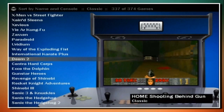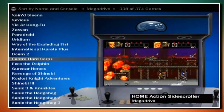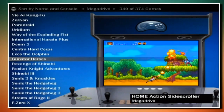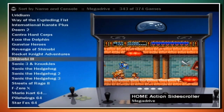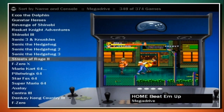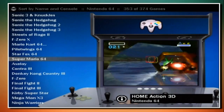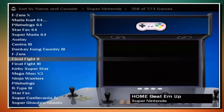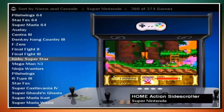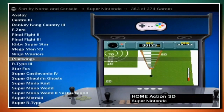Now we're getting onto the non-arcade games. Here are a few PC games - Doom 2, brilliant. Echo - pointless in my opinion. Gunstar Heroes - the greatest platforming adventure ever, by Treasure, wonderful game. A few Sonic games in here, all play exceedingly well. F-Zero X, Mario Kart 64, Pilotwings 64 - both play absolutely perfectly. In fact all these N64 games are stunning. Mega Man X3. Original Pilotwings - great game.